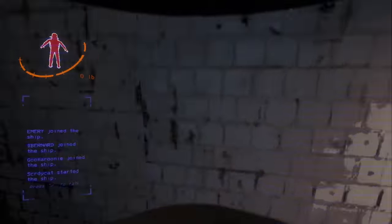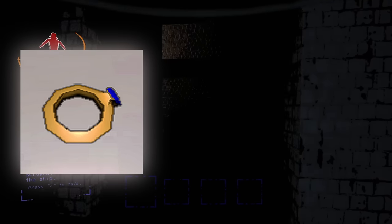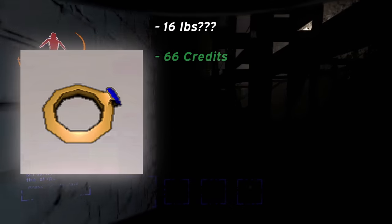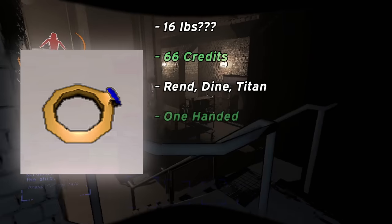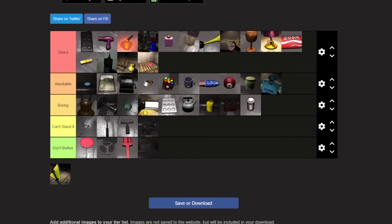Here we are at the second to last item — the wedding ring. We're getting married! The wedding ring is actually extremely heavy for its tiny size, coming in at 16 pounds — it's more like a wedding wristband. It also costs 66 credits, which is incredibly nice. It spawns commonly on the higher tier planets, and it's thankfully one-handed. I'll rank the wedding ring as an A tier, because who doesn't like getting married?